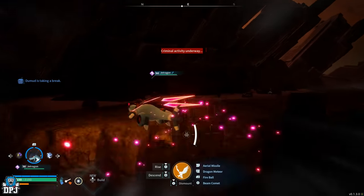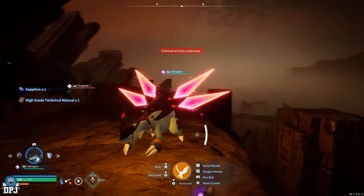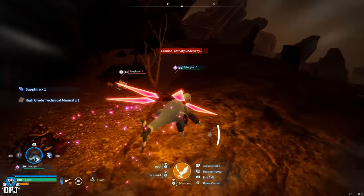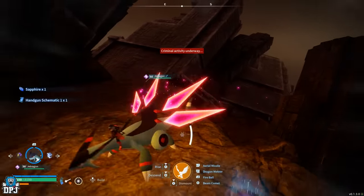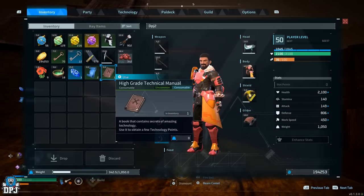So where do you get these technical manuals? There are a few different ways. Firstly, higher-level chests. Yes, there's probably a chance you can get these to drop from any chest, but they are definitely more frequent within those higher-level chests.